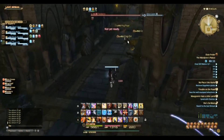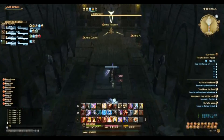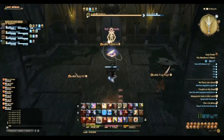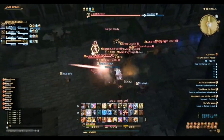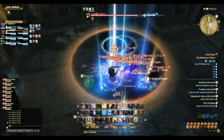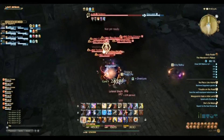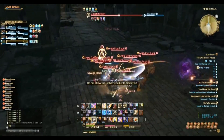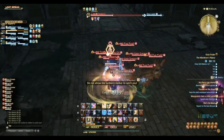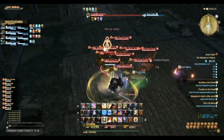For the second pull, the strategy is to have the black mage sleep all the mobs except for the marked tomberry, and the DPS single-targets that tomberry down. When the tomberry is close to dying the mage starts to sleep again — the only mob you can't sleep on this pull is the tomberries. You'll have two tomberries in this pull, so it's important to mark the one you're killing in case they accidentally kill the unmarked one, which won't be the one that opens the door.